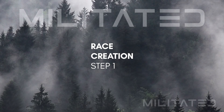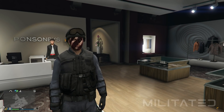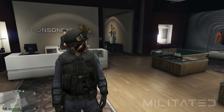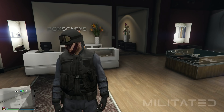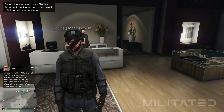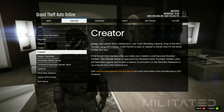Step one is creating a race. If you have already made one from my previous videos, then you can skip this step. Again, this glitch will delete all of your saved outfits, so make sure that you are wearing the one that you want to keep — for instance, I want to keep the NOOSE outfit. We're then going to press the start button, go to online, and start up the creator.